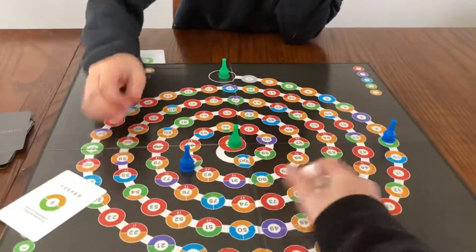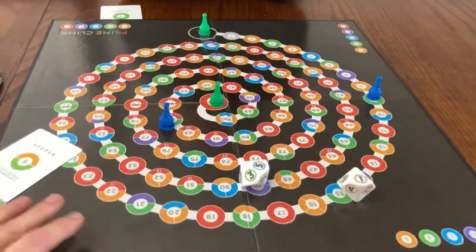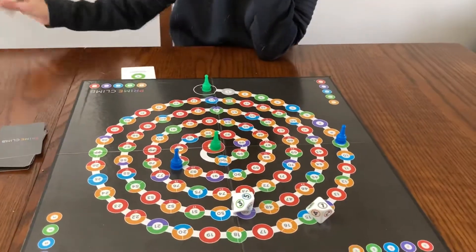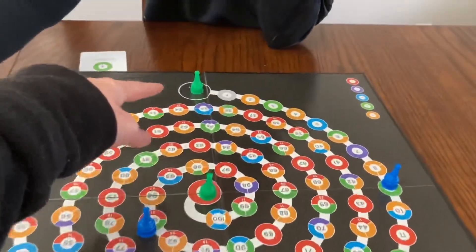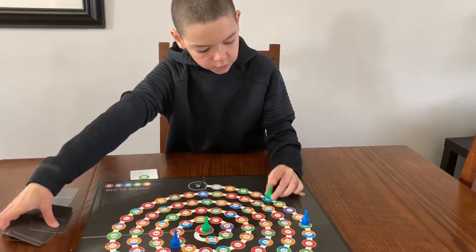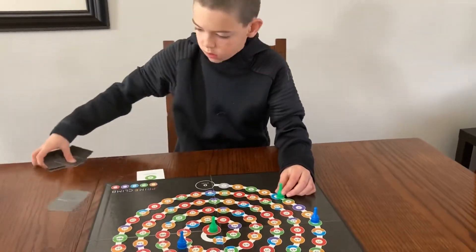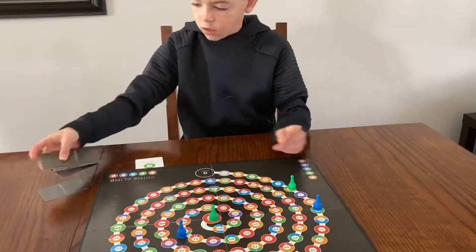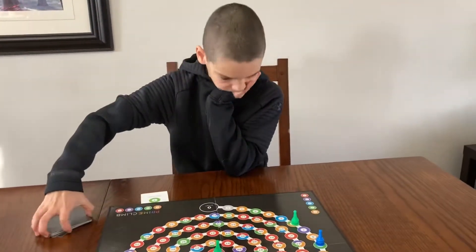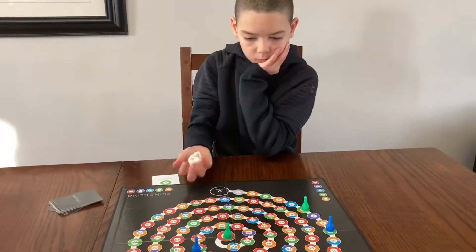I'm going to roll now — five and a one. So I'm going to move that guy to five. Five times one is still five, so that would be good. I could do plus one, or minus one. If it was a red circle on minus one, I would probably do that so I could get a Prime Climb card.